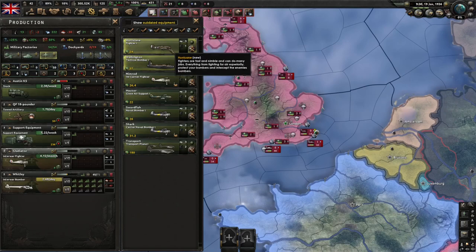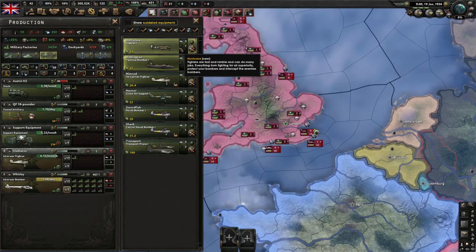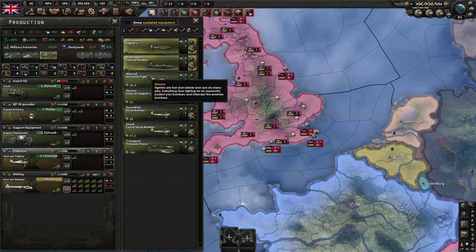Now if you've got multiple technologies of the same type — like aircraft or infantry equipment — multiple might be highlighted. So make sure you're looking at what type of equipment it is. Here you can see it's a fighter and then you're looking at the next level up, which is fighter 1. So when we clicked on that, you can see that our production efficiency went down from almost 100% to only 15.